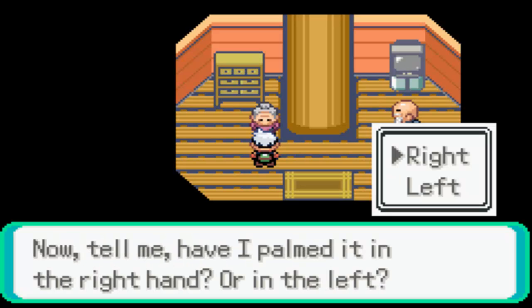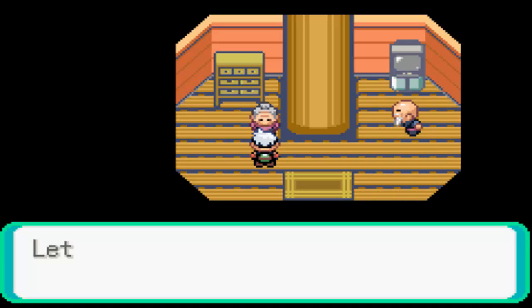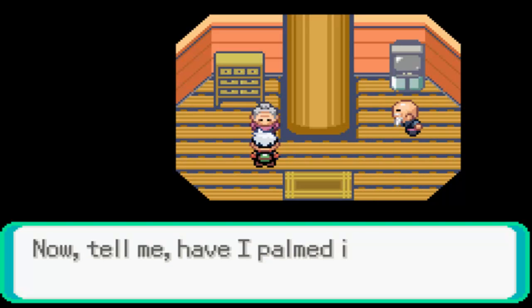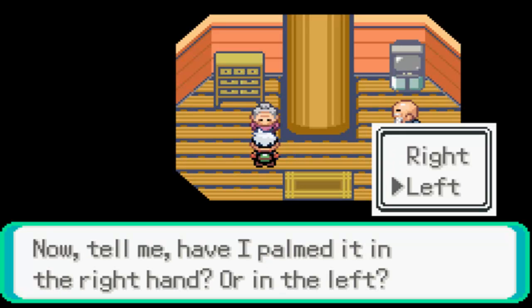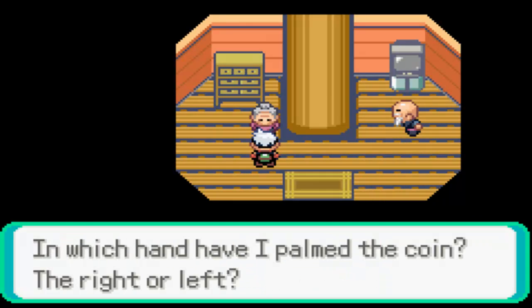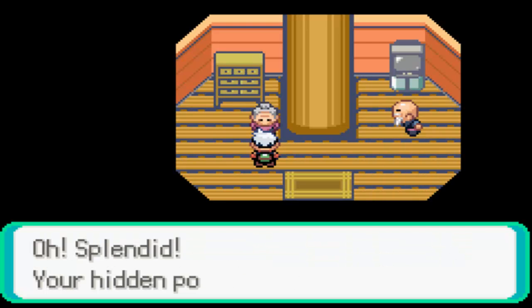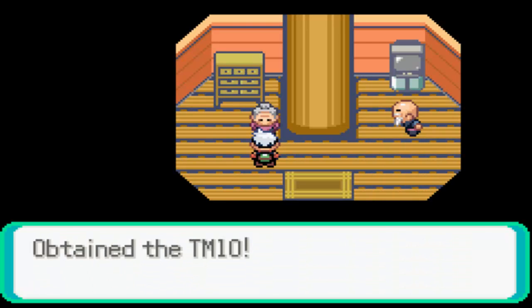We'll tell her it's in the right hand and we got it correct. Now it's in the left hand - nope. So if you do this minigame thing, you can get the TM for Hidden Power. It's in the right... alright, I think this time it's in the left. There we go - yeah, there it is, in the left. And we get TM10, which is Hidden Power - a move that can have any type. Pretty cool.